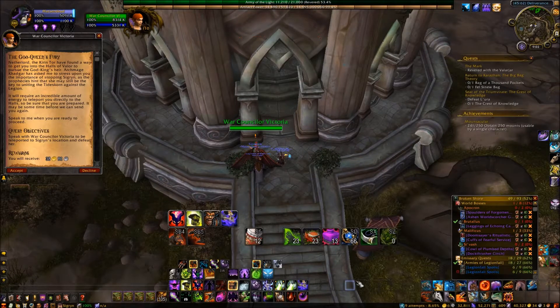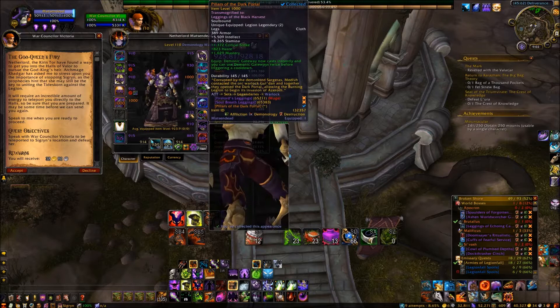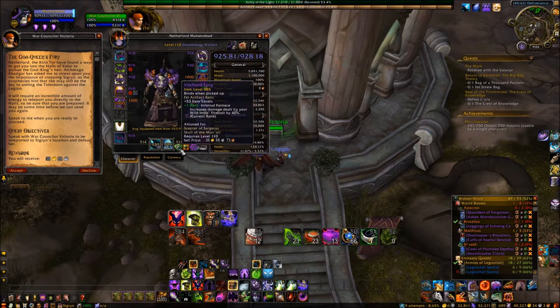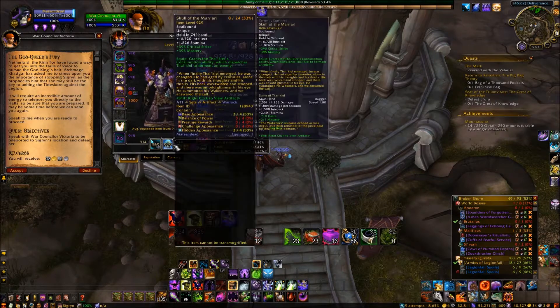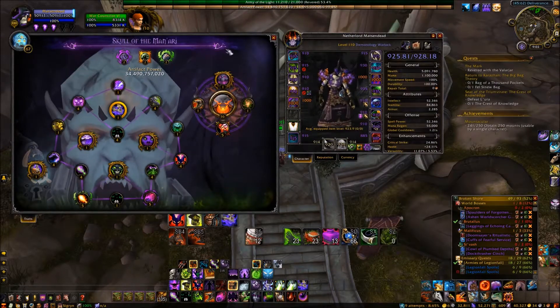Hey guys, it's Matt from your fam now. I'm gonna do the demonology warlock mage tower, in which you fight Sigrin and two guys. My item level is 928, Poser Dark Portal, and master officer artifact is 929 with 67 traits.